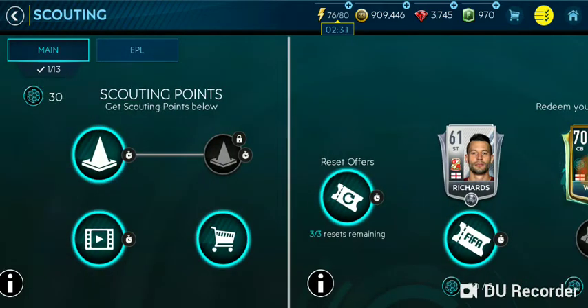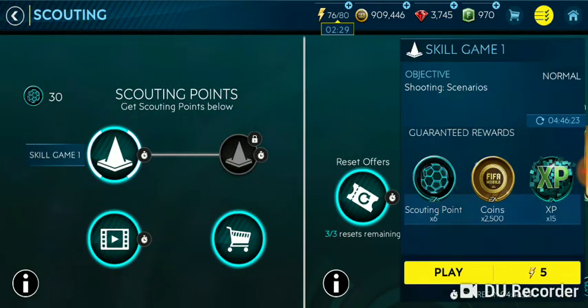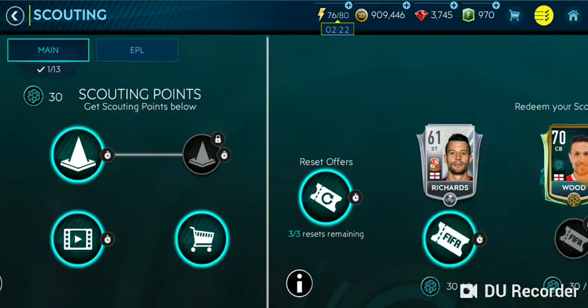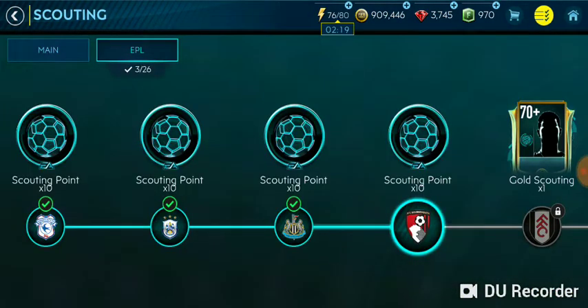You can get scouting points either by playing the events, by watching ads, or by using gems — though I won't recommend spending gems. You can also get all these scouting points by playing these games.